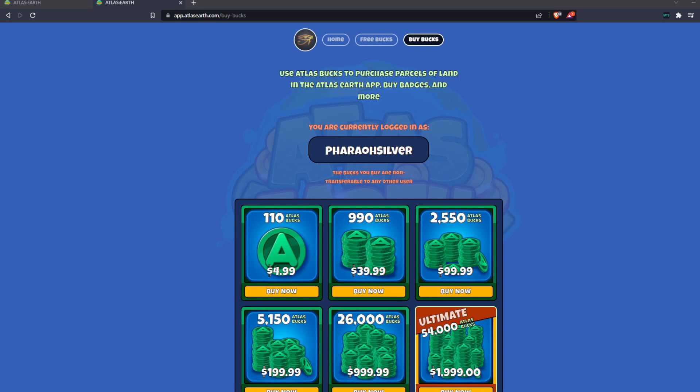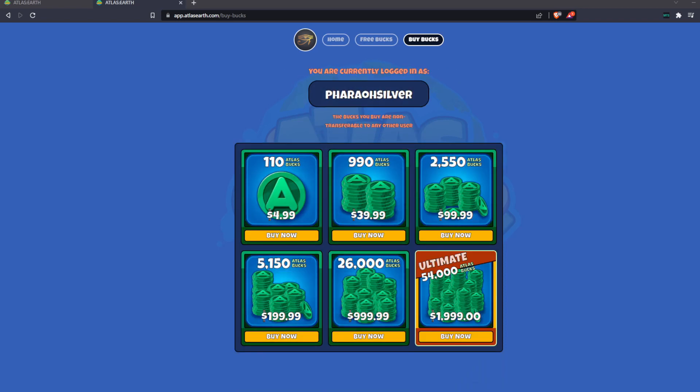The other thing they've added is additional options for buying Atlas Bucks. I had been working on the Upland video right before I left, and there's a huge difference between the web app version and the mobile app version — on the web app you have the option of more expensive things, like a $25,000 option or something like that. I guess Atlas Earth kind of followed suit on that. I'm seeing $4.99 for 110 Atlas Bucks, $39.99 for 990 — that's originally $2,400, so that's about a 6% increase, roughly 10% more Bucks on the web.